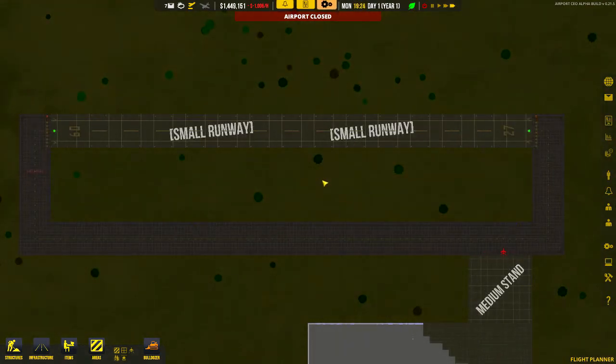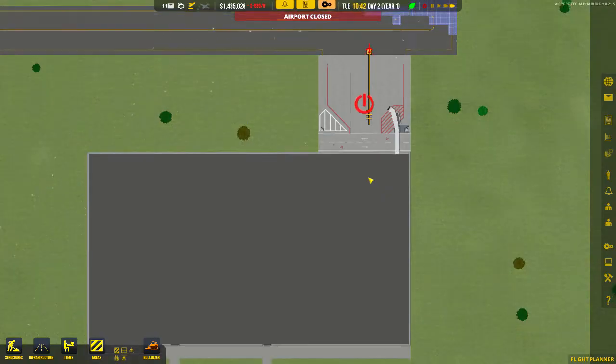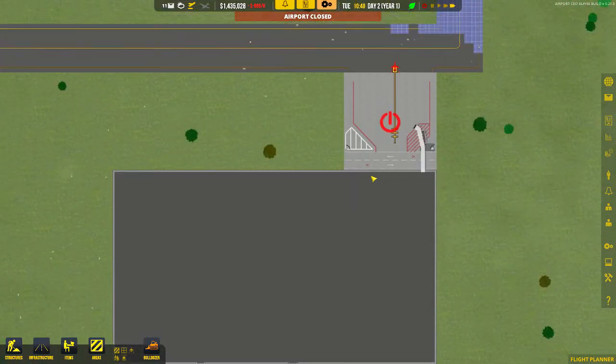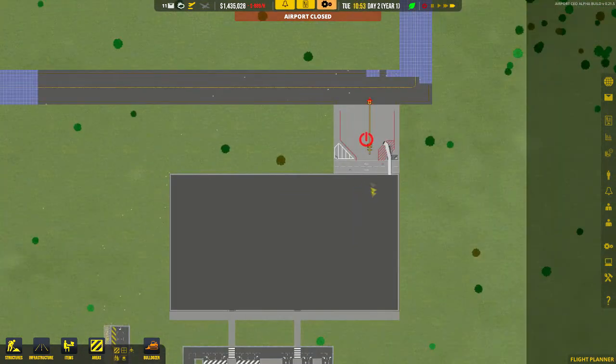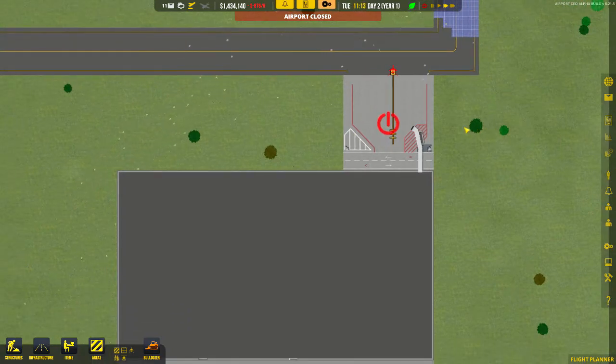Welcome back - we've let it go for a little bit and it's still building in the background. We've got our first stand operational. From that we can now start the procurement for fuel. Press the tab button because we need to get some staff.